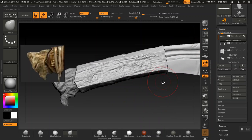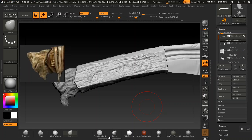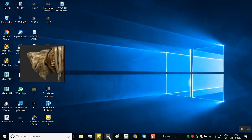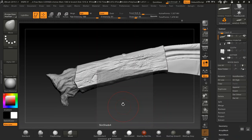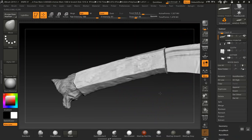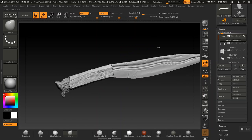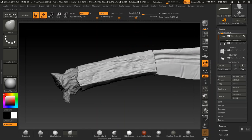I'd like to hide this guy now. Let me do a quick render on this. Okay, so in the next lesson we're going to be working on the other bands — I'll see you guys in the next lesson.